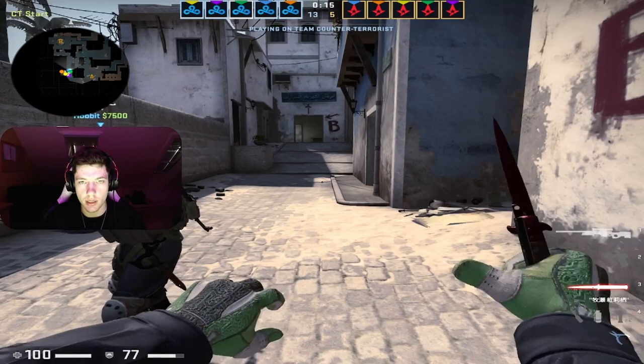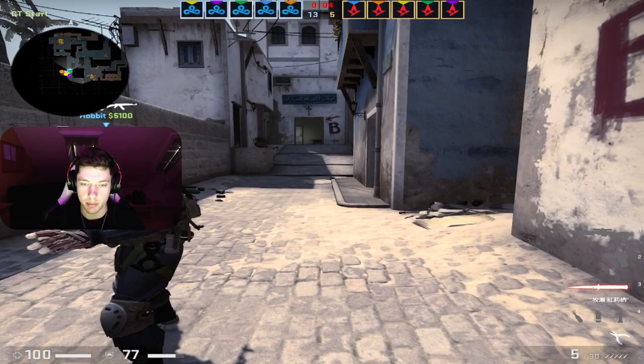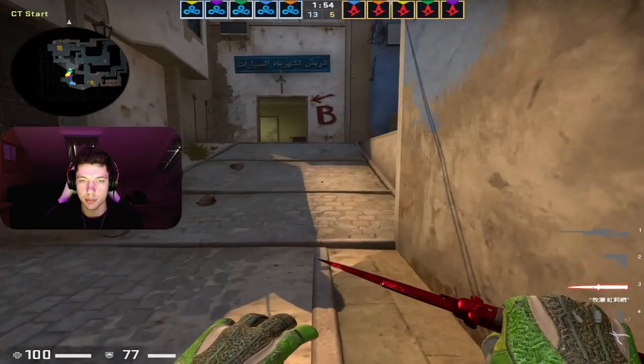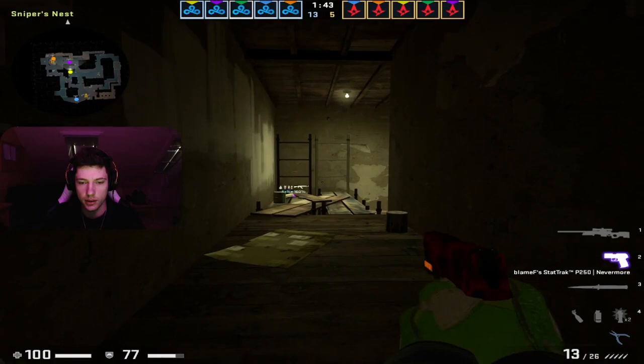Now pulling out the AWP. Let's see what he does with it. My bet is he just plays default. Shiro is really a very conservative player — he doesn't make a lot of insane, risky plays. He's probably just gonna hold window. Helping out, getting smoked out, boosting ladder. That's really good play.